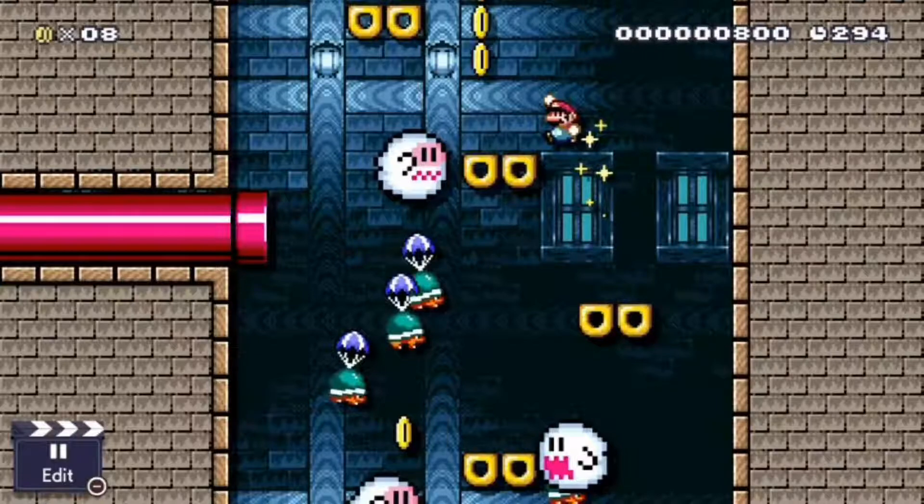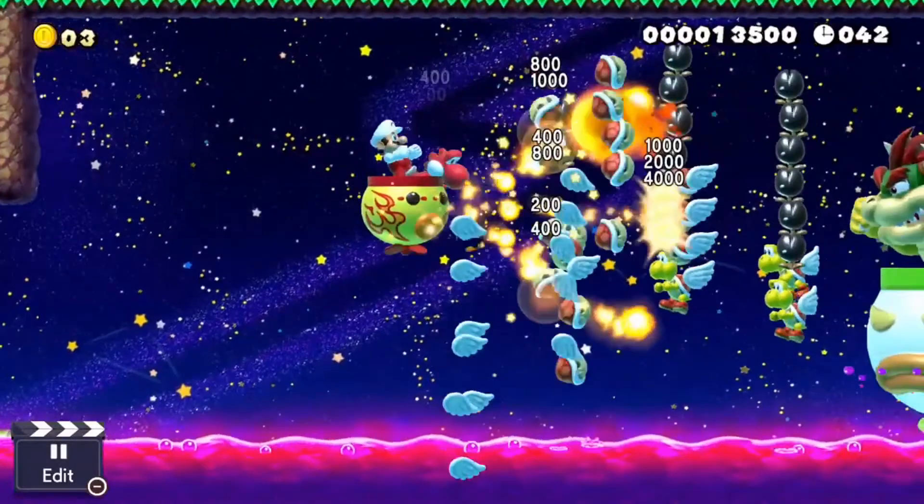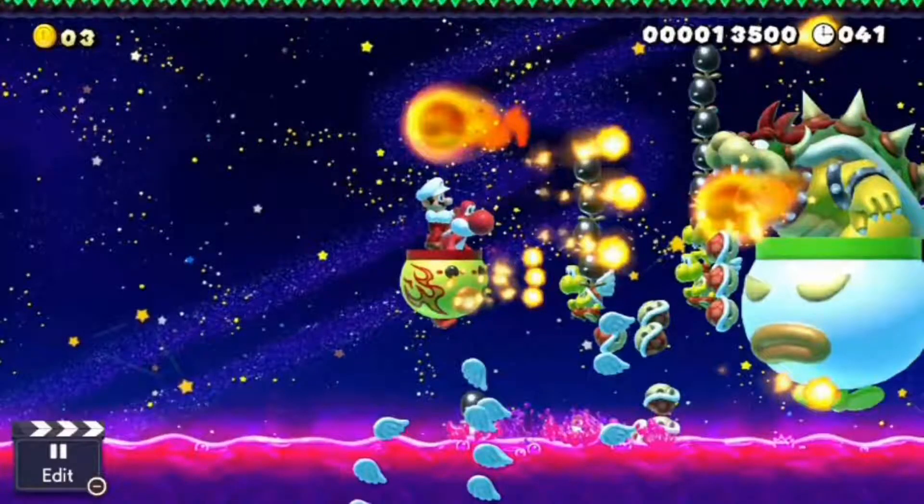Judging by the fact that the screen was scrolling up automatically, it's safe to assume we've got vertical levels! Is this a space theme? No — night theme! Poison is now in Super Mario Maker, and possibly placeable like the water! Oh, look — multiple colors for Yoshi too! The different colored Yoshis have different functions, just like in Super Mario World. The red Yoshi shoots fireballs!